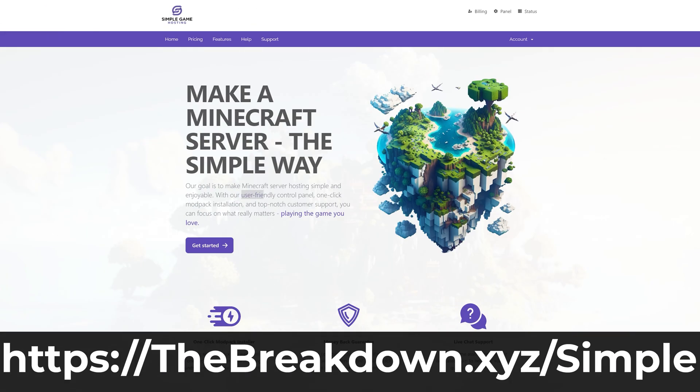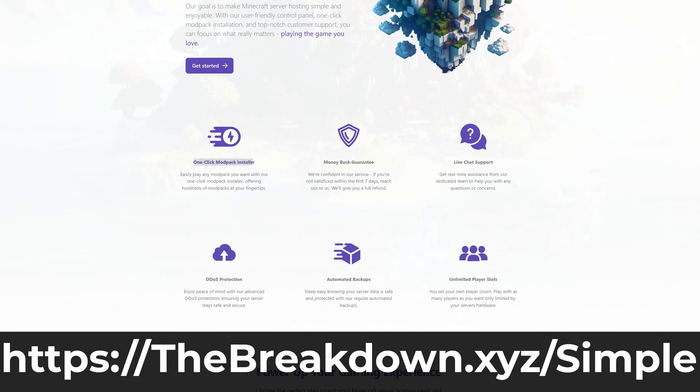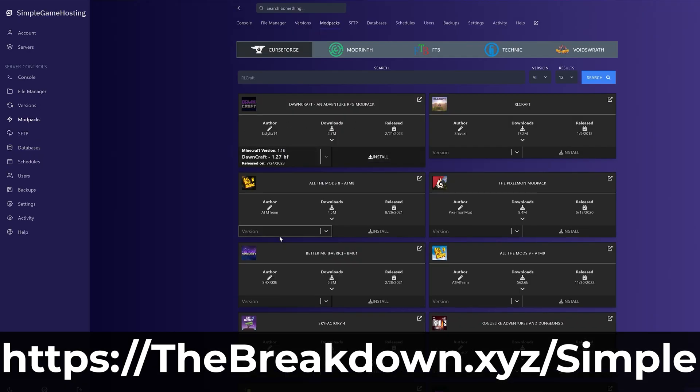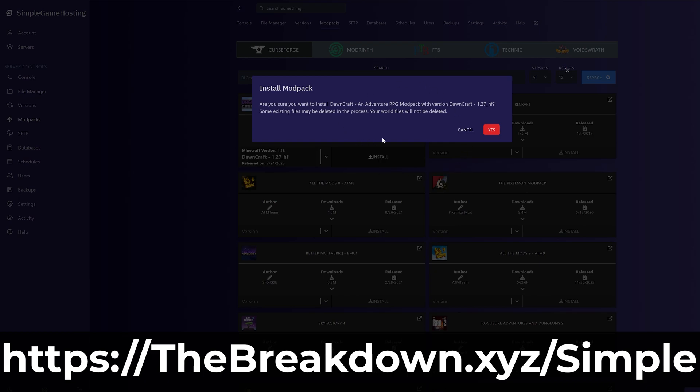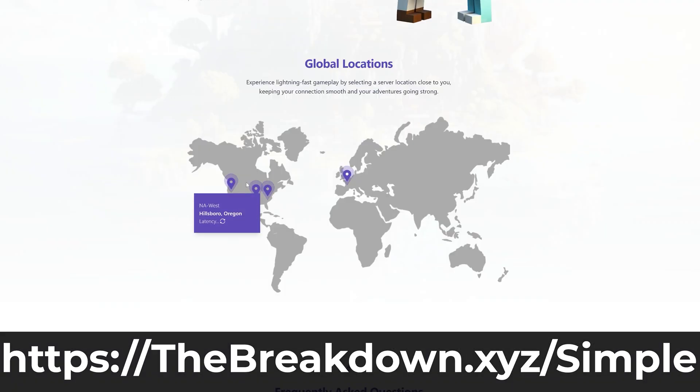Luckily there is a solution, and that solution is our company and the sponsor of this video, Simple Game Hosting. Go to the first link in the description — thebreakdown.xyz/simple — to start a server with Forge in just literally one click during checkout. From there, you can easily add mods, customize the server however you want. Anything you can do on a local server, you can do on a Simple Game Hosting server, and there are even more benefits.